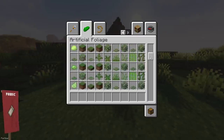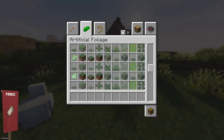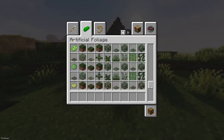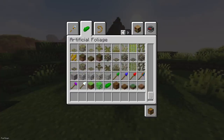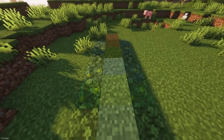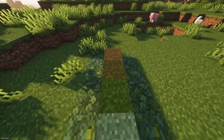Another great mod for building is Artificial Foliage. It introduces 17 different colors for Leaves, Sugar Canes, Grass Blocks and more, allowing you to override a Biome's color settings. There are also some new blocks, like Leaf Carpets and Grass Slabs, which should help out with some new designs.